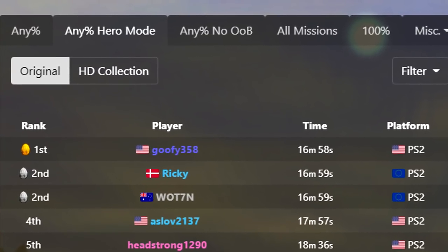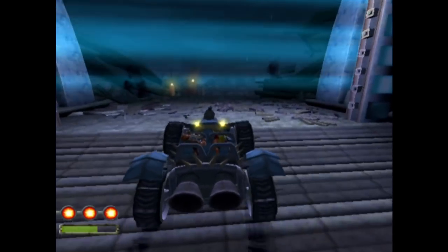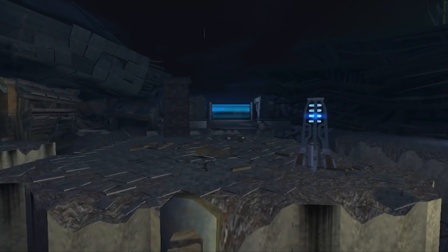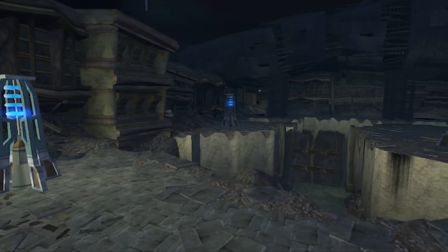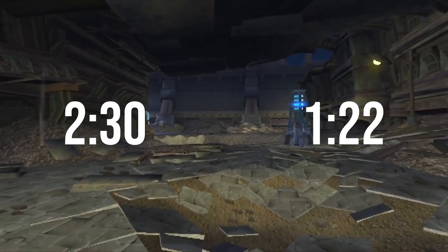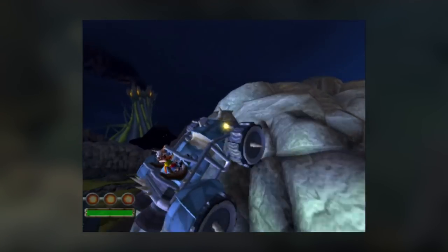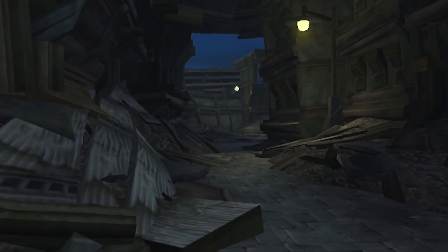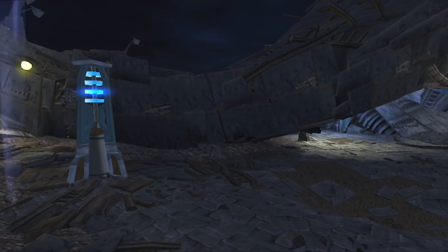Besides hero mode, the next step would be putting final barrier skip into longer categories like any% no oob. You would have to do it at the 33 minute mark rather than the 8 minute mark, so while daunting, it provides a significant time save for that category too. The main takeaway is that there's always going to be something extra on this level. What started out as an inconsistent mess turned into a goldmine for the very best to squeeze out as much time as possible. 2:30 was the best time people could pull out a decade ago, but with current skill and knowledge, we're down to almost half of that. Despite the level looking unappealing at first glance, something about it draws the eye — viewers can't seem to look away when top runners are ahead going into this level. I really believe that BTR is a fun and rewarding level if you decide to put in the time.